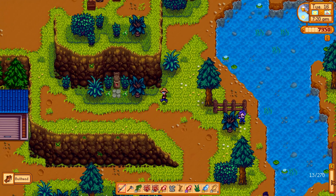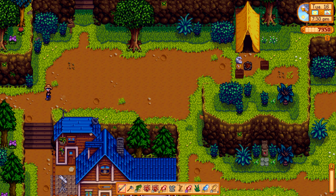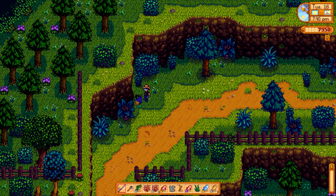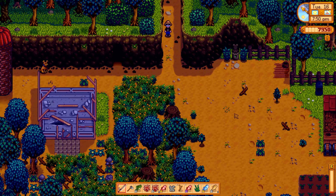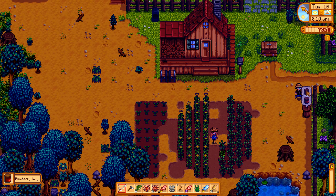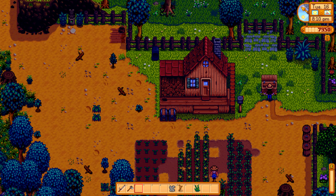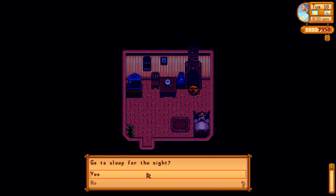We haven't caught the sturgeon yet and we're at only 13 energy, so we should head straight back home — we're almost dead. There's Leah sitting in front of a fire with no fire at all. Let's head home, collect some forageables on the way, and hand in our stuff. Our jelly has been done — let's collect the jelly, hand everything in, and head to bed.